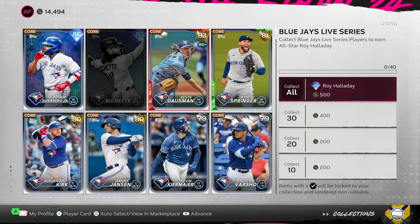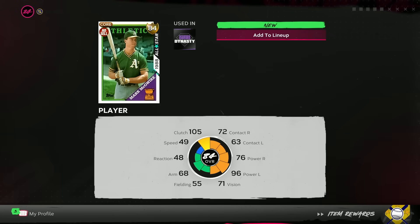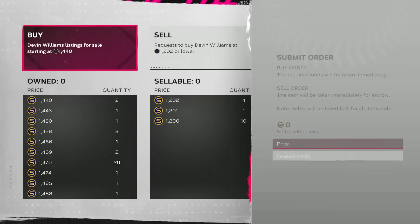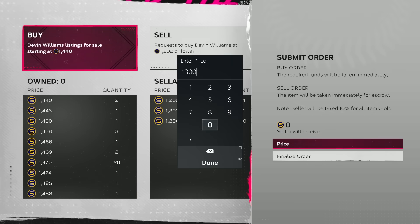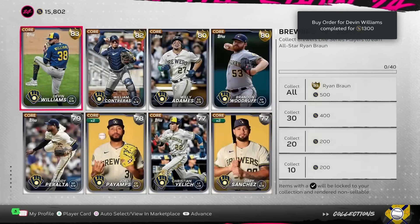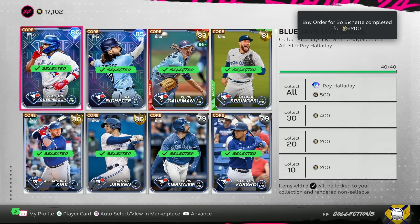40 out of 40 on the Phillies — that unlocks the 88 overall John Kruk. Buy order on Vlad Jr. just went through, so we're just Beau Bichette away from Roy Halladay. The A's — I'm already 40 out of 40, so Mark McGwire is done without buying anyone. Nationals: Lane Thomas at 700 stubs locks in for the 80 overall Tim Raines. Brewers: buy order in at 1,300 for Devin Williams — that went through, giving us the 83 Ryan Braun, all-time franchise home run leader.